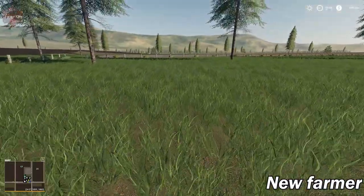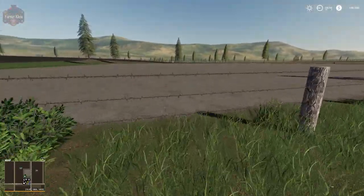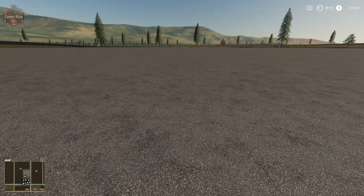Over here, we have that big open square area I mentioned — it was $160,000. It's just a big slab of concrete ready for you to do what you need to do with it.